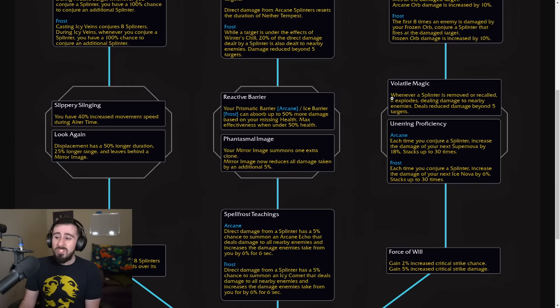Volatile Magic says whenever a Splinter is removed or recalled, it explodes, dealing damage to nearby enemies, reduced beyond 5 targets. Or Unerring Proficiency, which says each time you conjure a Splinter, you increase the damage of your next Supernova by 18% or Ice Nova by 6%, stacking up to 30 times. It's a bit like the Cold Heart for Frost DK playstyle — here's this button, we're going to make it hit hard, and you press it at 28-plus stacks or something.